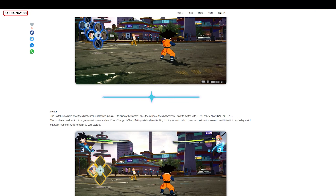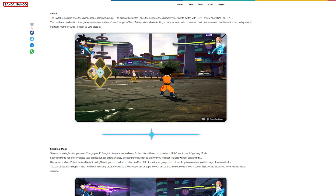Switch: the switch is possible once the changing icon is highlighted. Press that to display the switch panel, then choose the character you want to switch in. This mechanic can lead to other gameplay features such as chase charge. In team battles, switch while attacking to let your switched-in character continue the assault, smoothly switching out team members while keeping up your attacks.